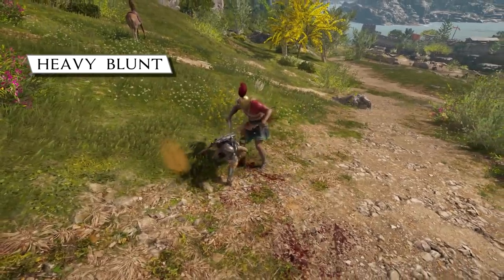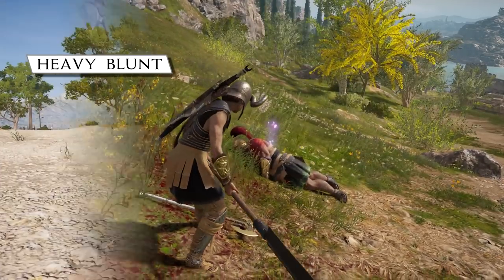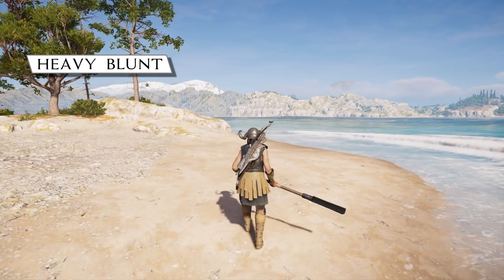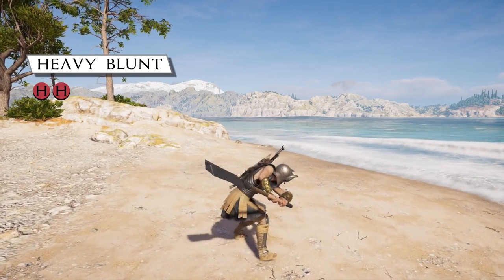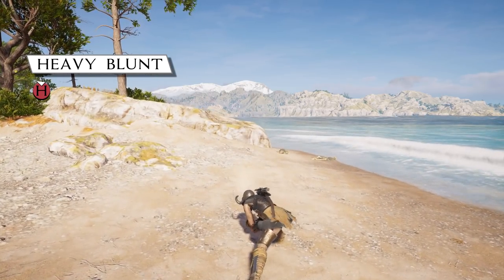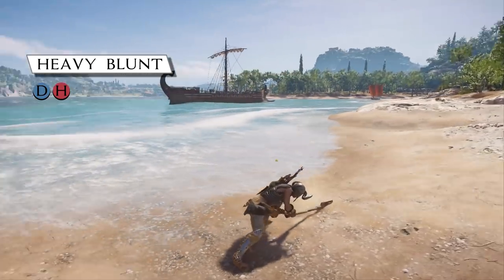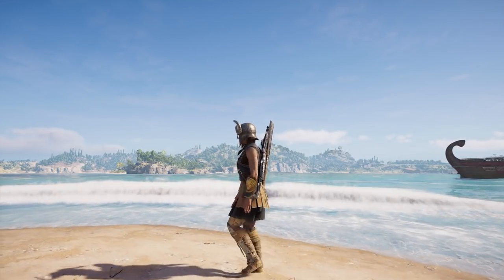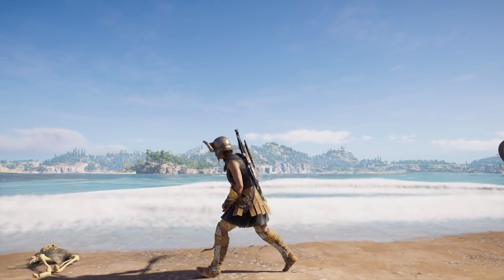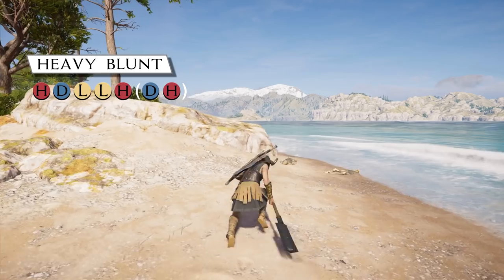Heavy blunt weapons are slow but powerful, so we're going to learn how to avoid some of those slower attacks. First off, we have the standard Light Attacks, the Heavy Attack Combo, the Charged Heavy, the Dodge to Light Attack, and the Dodge to Heavy Attack. Attacks that have a lot of lag at the end you can actually cancel out of by dodging into another attack, which I use in what I consider the optimal combo. This combo tries to eliminate the slower attacks, and if you miss with that last hit, you can do a forward jumping attack to help close the distance.